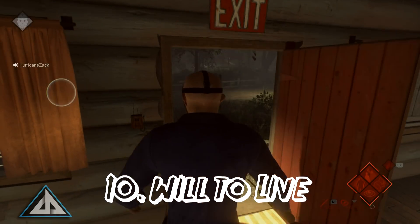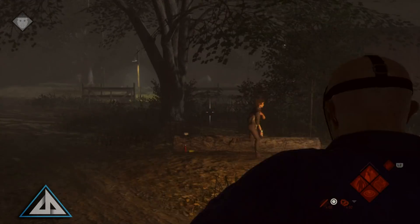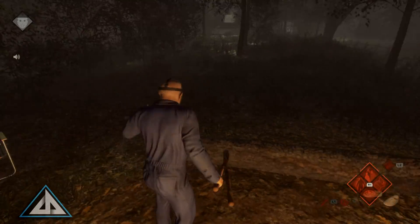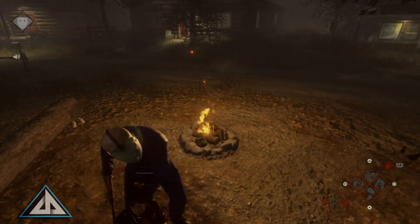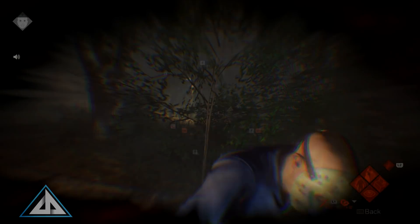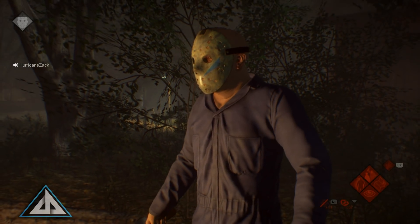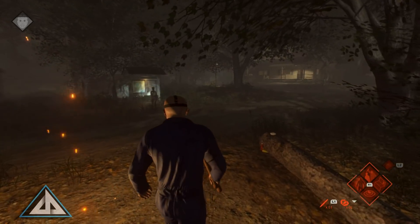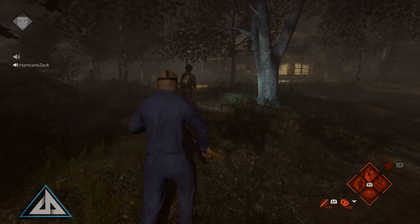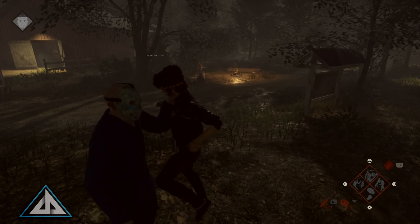This perk can be very helpful for those players that tend to get injured a lot and are tired of running around with a limp looking for a med spray. Will to Live will allow you to keep running even if you have been injured to the point of limping, but at a huge cost. First, it will drain your stamina twice as fast as normal. Secondly, it will require at least 2, maybe even 3 med sprays to heal you back to normal. However, if you are using the medic perk with extra healing, it will only require 1 or maybe 2 sprays depending on the damage done.